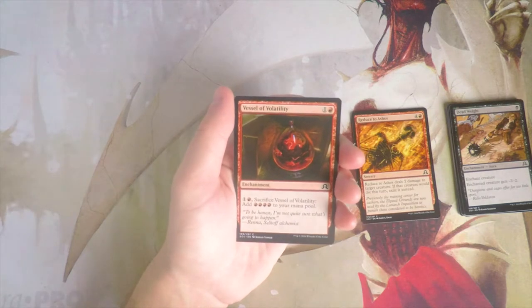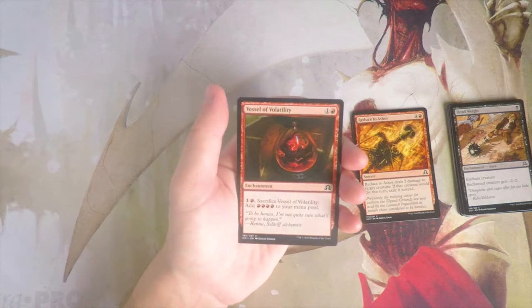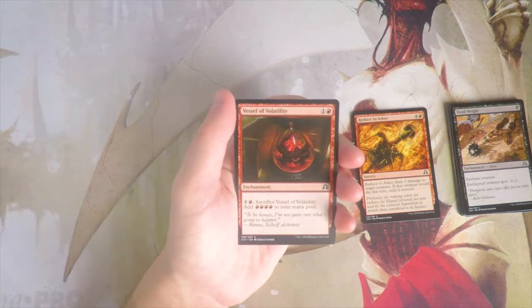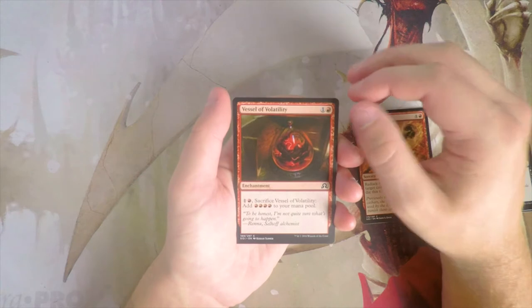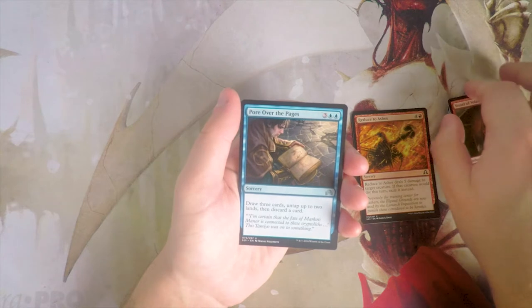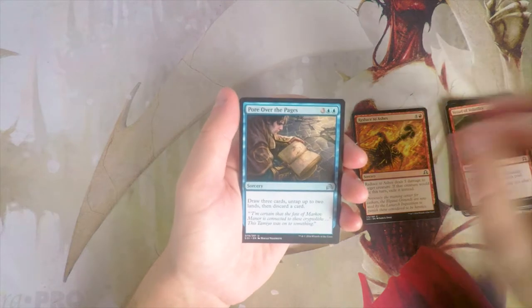Vessel of Volatility — one and a red enchantment. You can pay one and a red and sacrifice it to add four red mana to your mana pool. I don't like this card — I don't think it's really for constructed personally. Some of the vessels are decent, but this is not one of them.